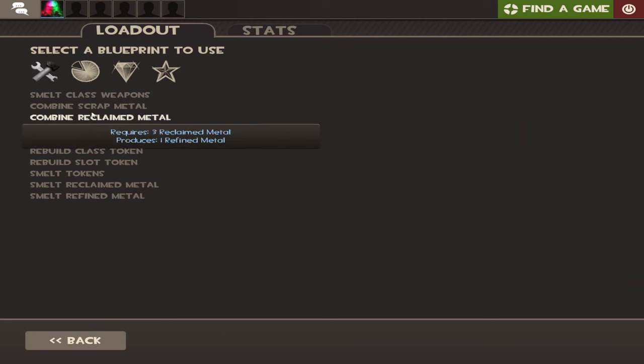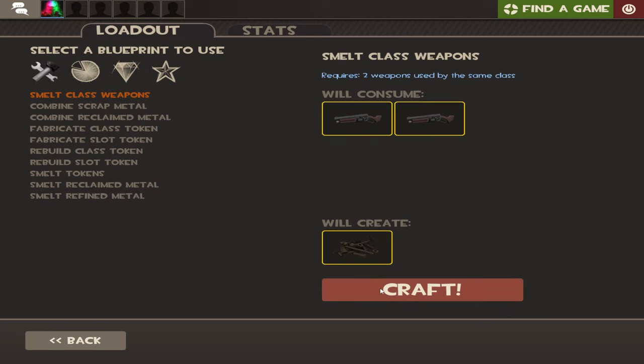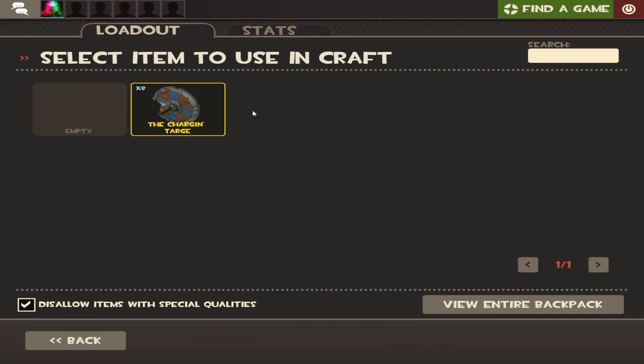Many people may know about the crafting system, where you can smelt two weapons from one class into scrap and then use that scrap to make new weapons. But don't waste your time and money smelting scrap and crafting weapons.